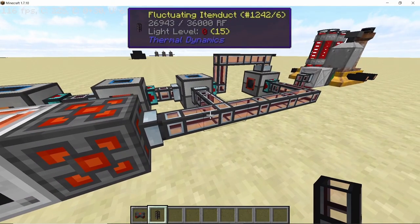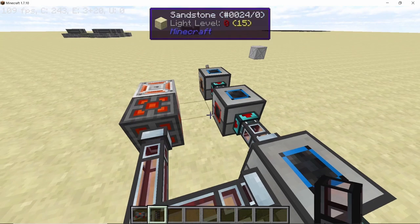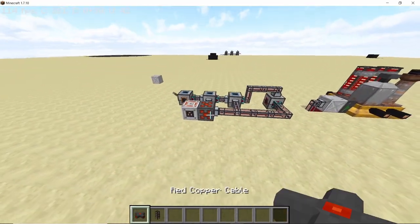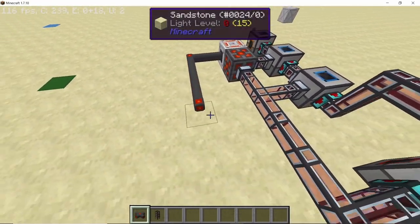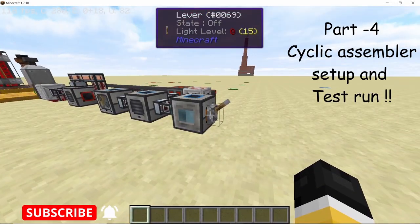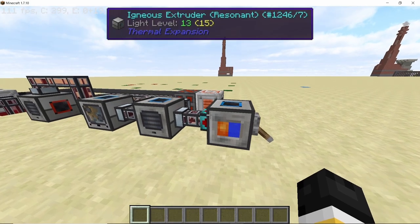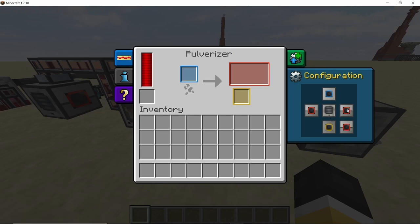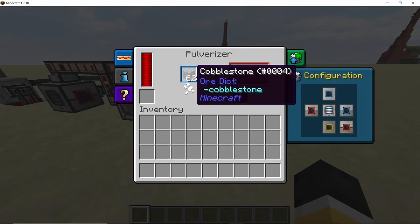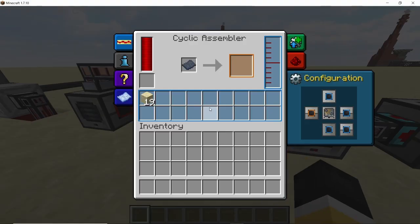The benefit of using fluctuating item ducts is that we don't need separate flux ducts. Extend a cable from the battery storage block into the chemical plant. Now we can start running the setup. The igneous extruder will start producing 16 cobblestone at a time, which will go into the first pulverizer and be converted into sand, and that sand will end up in the cyclic assembler.